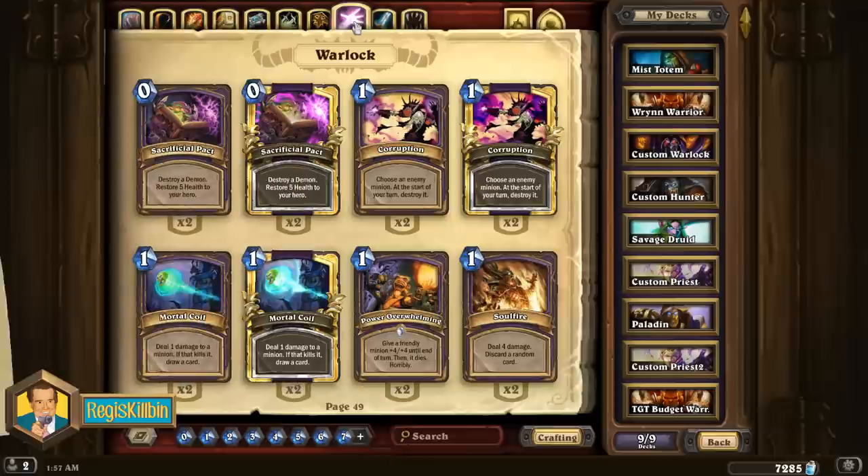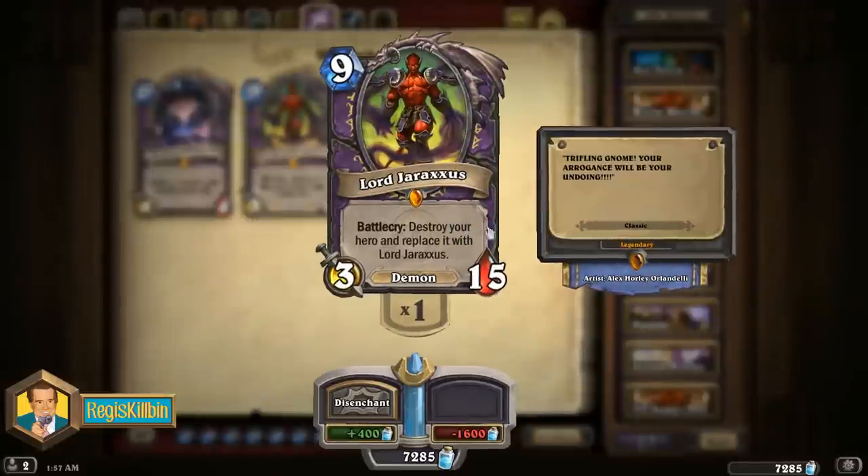Up first, number 10: the 10th most useful legendary to craft is the Warlock legendary Lord Jaraxxus. This nine mana 3/15 demon has one of the coolest and most interesting effects in the game, which for no other reason makes him worth crafting. He has a battlecry that destroys your hero and replaces it with Lord Jaraxxus. His hero power becomes incredible — a two mana spawn of a 6/6 minion. He's also given a weapon that attacks for three damage over eight turns, so the pure value potential in Lord Jaraxxus is almost unmatched.